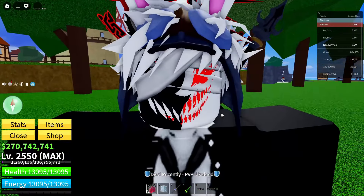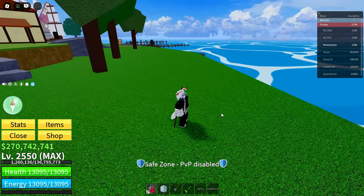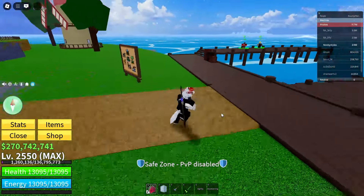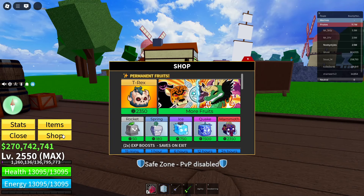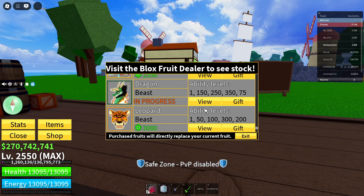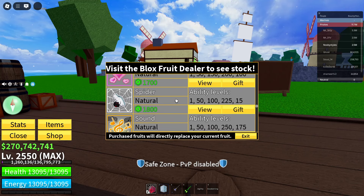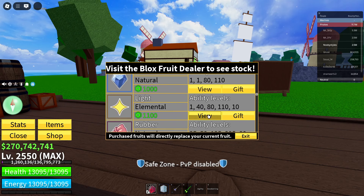The first thing you gotta do is come over to the Pirate Starter Area. Once you're there, we're going to glitch out the Blocks Dealer. To do that, open up your permanent shop, go over to 'More Fruits', and go over to the fruit that you want — the Light Fruit, right over here.